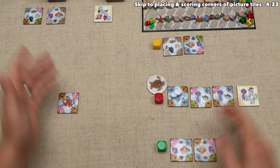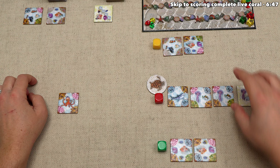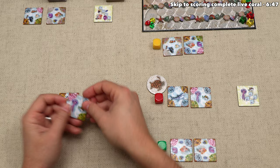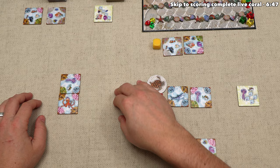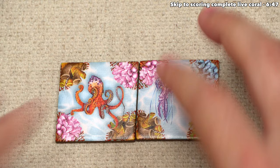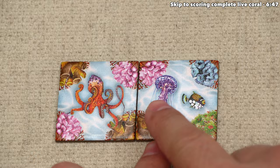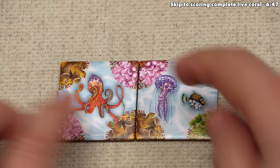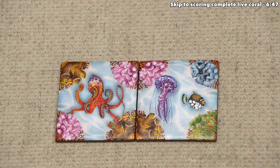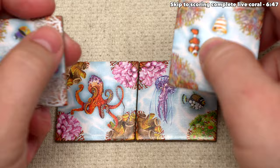We've taken two actions, and since we're the starting player, we get a fourth action this first turn. For our third action, let's play this tile out onto the board. When placing picture tiles, we can rotate them as we want and must place them matching one edge with any previously placed tile. After placing, we score points if we match up the live coral in the corners. There are four different colors of live coral, as well as dead coral and a wild joker coral. Whenever you place a tile, check each corner that matches with another tile — if colors match, you get one point for each. Dead coral matching dead coral also counts for a point.